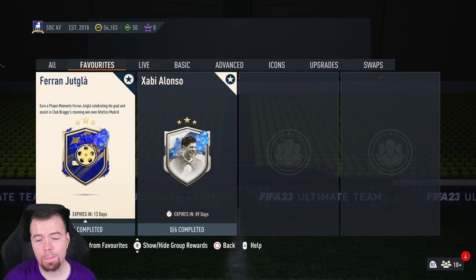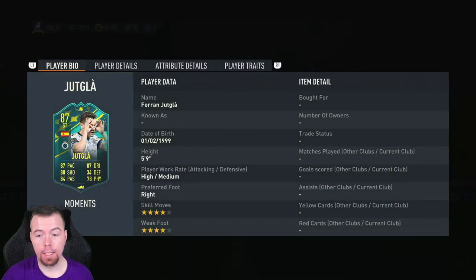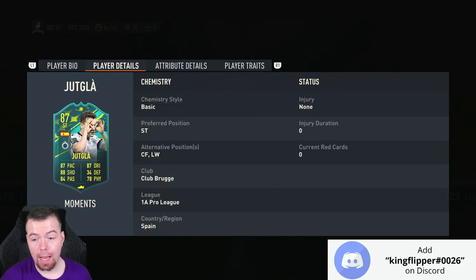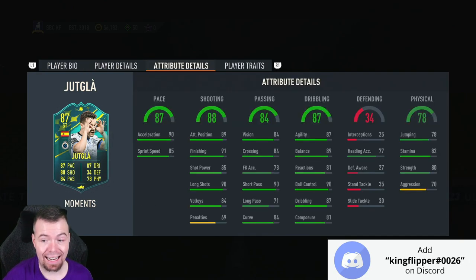Yo guys, what's going on? King Flipper here, and welcome to another Moments SBC video. Today we have Ferran Jutgla — as you can see, celebrating his goal — a goal and assist in Club Brugge's stunning win over Atletico Madrid. Four-star, four-star, high/medium work rates, with 87 pace, 88 shooting, 84 passing, 87 dribbling, 34 defending, 78 physicality. Pretty decent looking card — can play center forward and left winger as well.